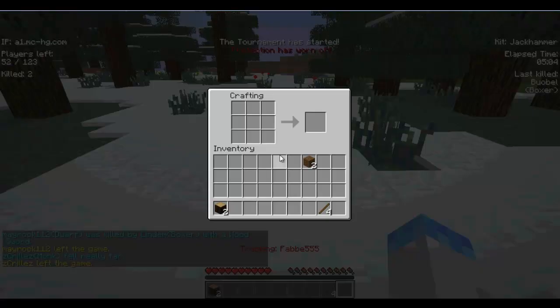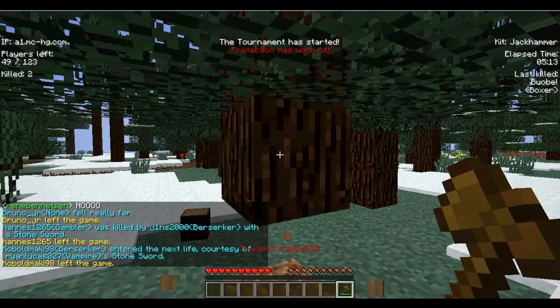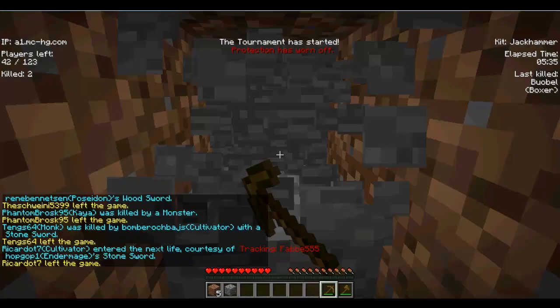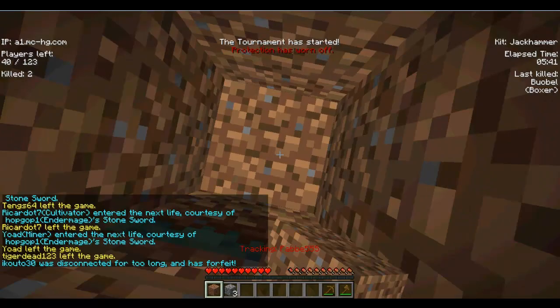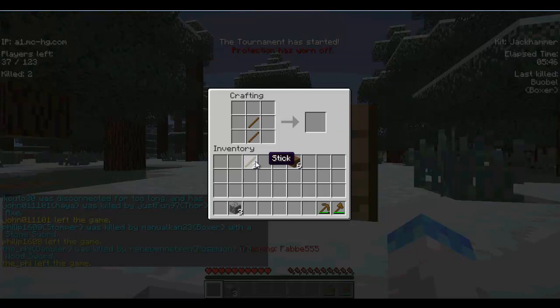I also test if you can use a wood axe, which doesn't allow you to break blocks. Then I test using a newly crafted stone axe — I make one and test it again, and it obviously does work. Otherwise the kit would be useless after you die as MVP or Pro.